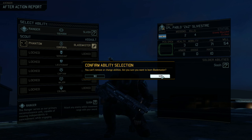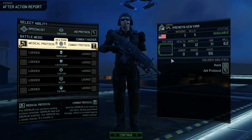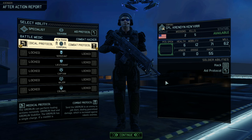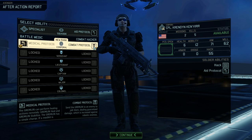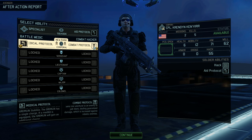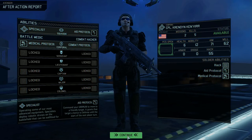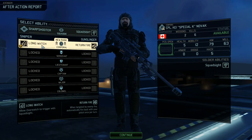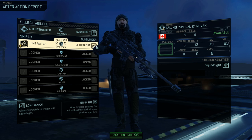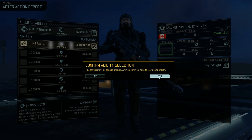If someone wants to message and say 'you're an idiot, why aren't you taking Phantom' — I'm not really going to argue, because Phantom is a really amazing perk. I prefer Blademaster. The focus is going to be on keeping our dudes alive, so medical protocol is the pick over combat protocol — I'd rather be able to heal people and keep them alive. And for Special K — Long Watch over Return Fire. I can shoot people from far away, which is kind of what his job is anyway.